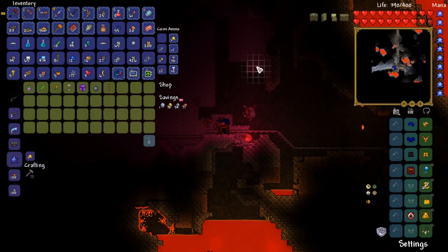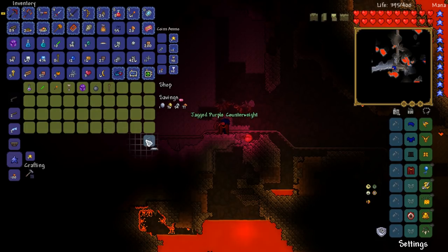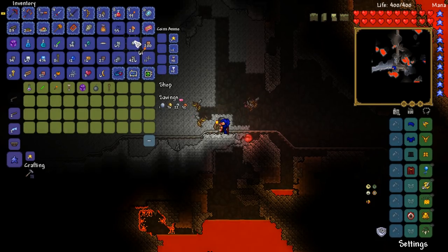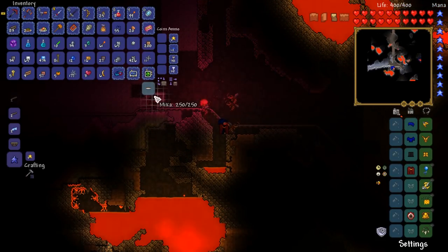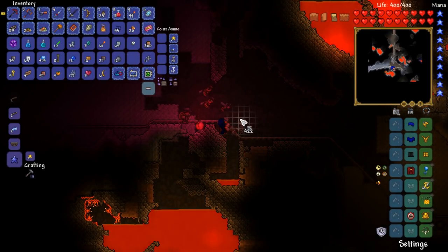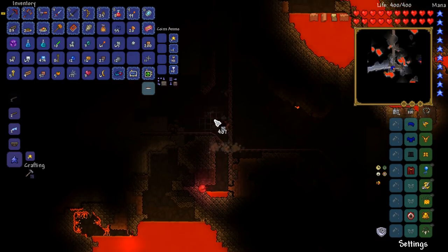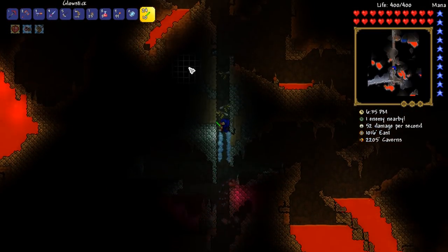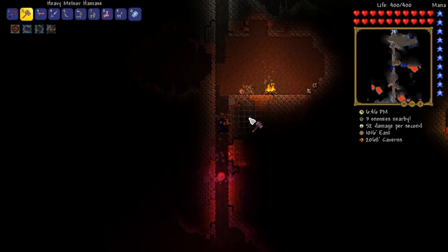Alright guys, so we are now down at lava level, and I found myself a skeleton merchant. That's pretty cool — we've got ourselves a purple counterweight here. I cannot remember if we have a counterweight, so we may have just bought ourselves a second one accidentally. Now, I have a bit of a predicament in that I have come across a lava body, and therefore I need to get some water in here. I need to make that into obsidian, and maybe we can get ourselves an obsidian skull. All we need to do is find ourselves a water body, and hopefully there isn't one too far away — there's one over here somewhere, just behind here. Let's go get that water and get some obsidian.